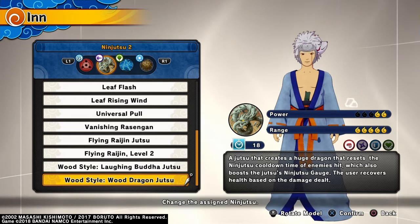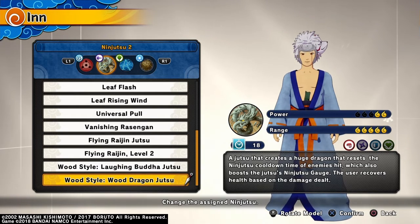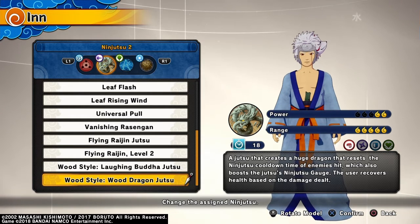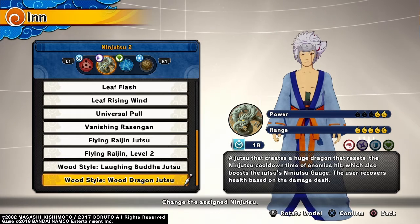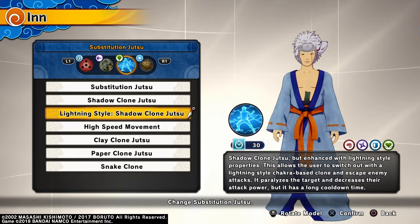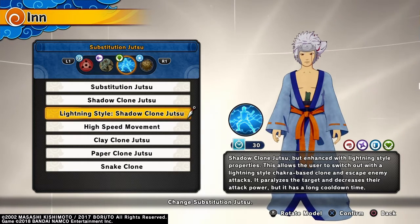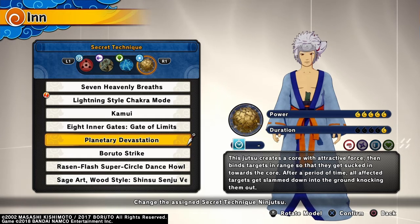It also resets the ninjutsu cooldown time of enemies and you can hit multiple people with it. However much damage you do to the opponent, it also adds to your health, so this build just keeps your health where it is — it's really a safe build that always protects you. Then lightning style shadow clone jutsu, because it paralyzes — once you use your shadow clone, if they keep attacking they're going to get paralyzed, then you can come back at them when they're standing still.